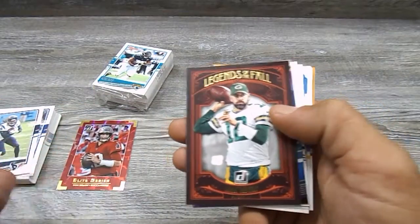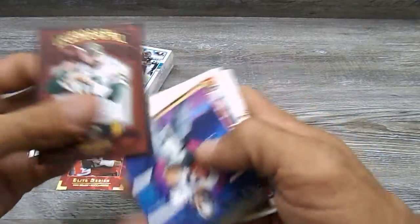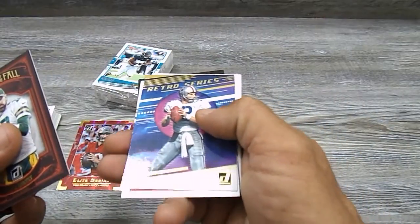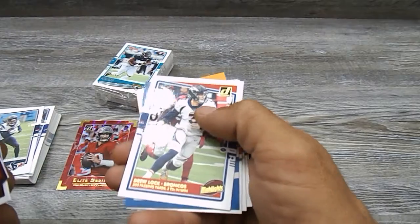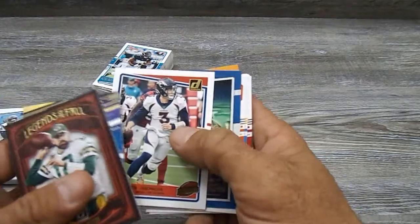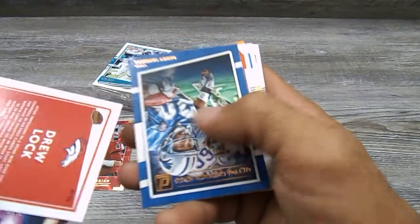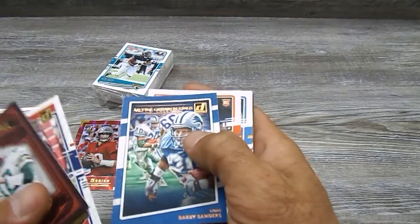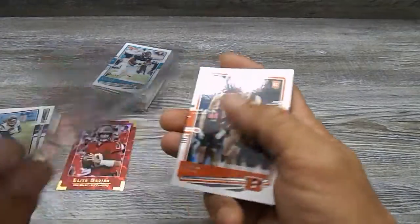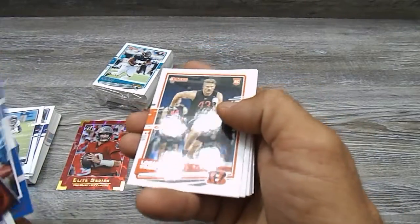Tom Brady in his Bucks uniform. Aaron Rodgers. A Retro Roger Staubach. We got a Drew Lock Highlights — nice little card, not numbered or nothing. A Barry Sanders Gridiron Kings — that one's not numbered either. Alright.